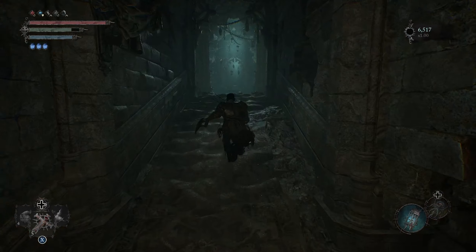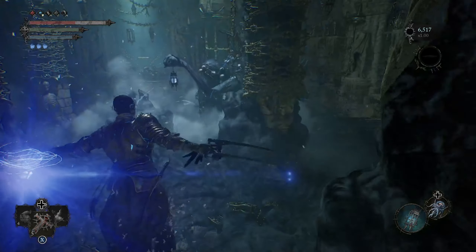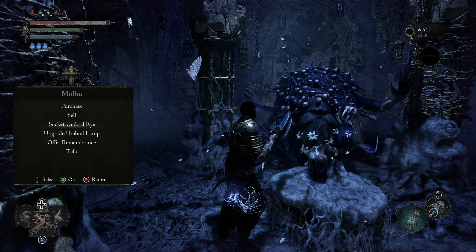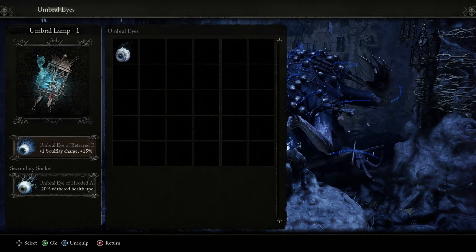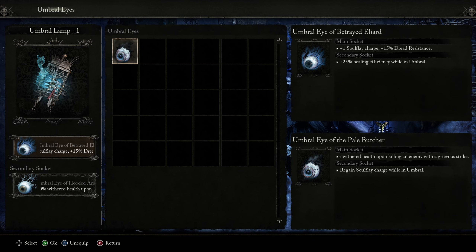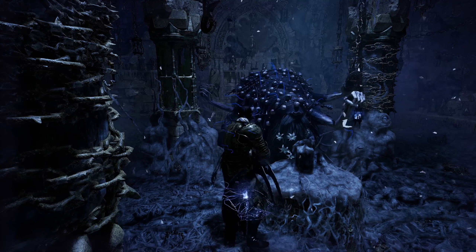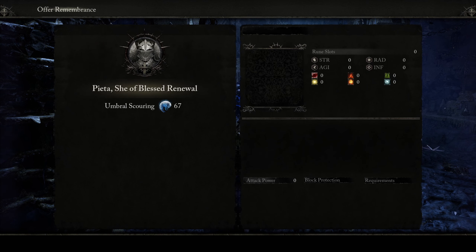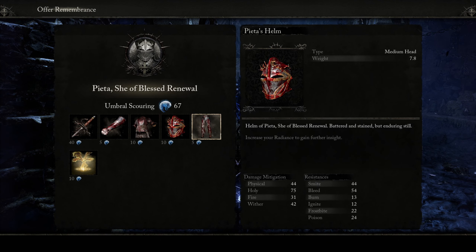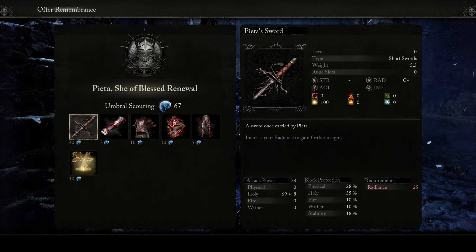You also have another extremely important merchant at the main hub — I think named Molhue. You need to enter the umbral dimension to talk to him and he deals with your lantern. The most important feature here is socketing umbral eyes, which lets you place found eye items into your lantern for more effects, the best one being found early on and granting an additional lantern charge. Later on the lantern will be able to hold more than one eye at a time. You can also offer up remembrances with this NPC to purchase boss items with those blue shrimps — some are extremely useful, like really good spells for magic users, much better armor, or even powerful weapons. Check this after every major boss.